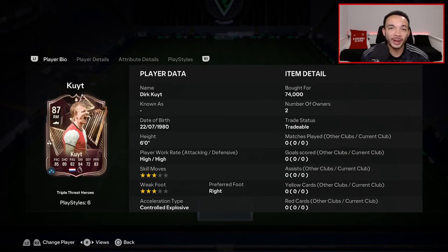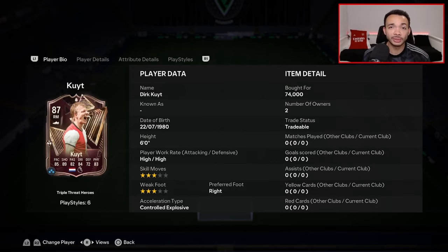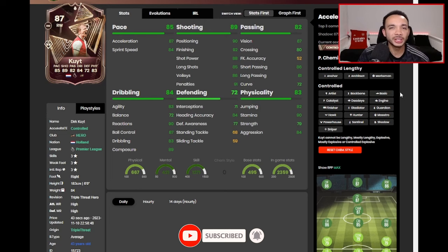We're looking at the 87-rated Triple Threat hero Dirt Calc. He's six feet tall with an average body type, high/high work rates, right-footed with a three-star weak foot and three-star skill moves. He's currently coming in at around 80,000 coins — seems like good value for this card. I loved him last year, we'll see if he's any good this year. If you want more reviews on the latest players, make sure you subscribe to the channel.